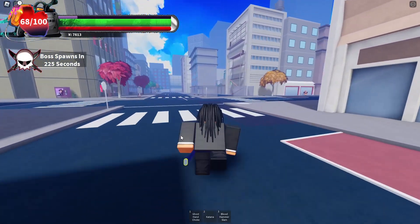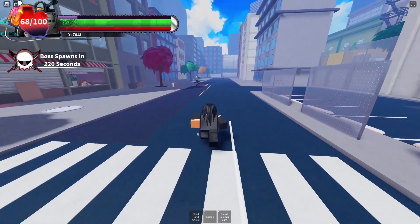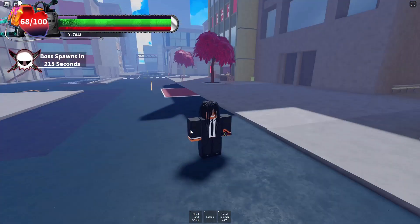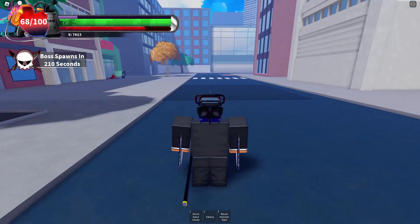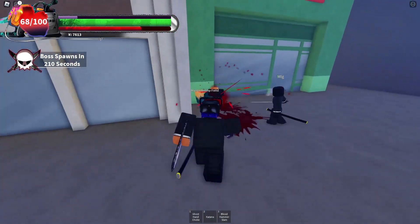Once you have 10,000 yen you just talk to her, go through the little cutscene, and then you basically spawn in and you either get the katana one or the chainsaw one. I believe those are the only two in the game so far — let me know down below if I'm wrong. Once you spawn back in, you just click T, and I think it's like a 50/50 chance — you're either gonna get the chainsaw one or the katana one.